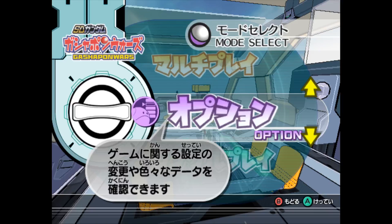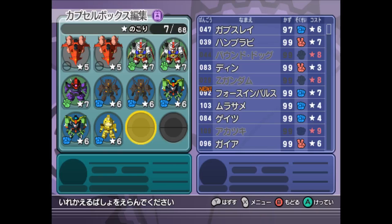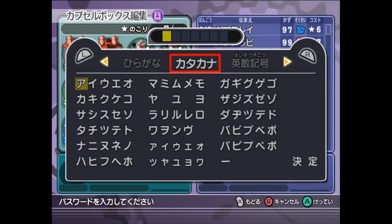First off, go to the options section of the main menu, then go to the capsule box edit, after which you tap the X button to pull up the menu. The second one from the bottom, titled Passwadonyuryoku, or Password Entry, is what you're gonna be using for this. Once you open it, you will get a 7-space text entry window. There's keyboards for hiragana, katakana, and the Latin alphabet, but for our purposes we're gonna be using only the last two.